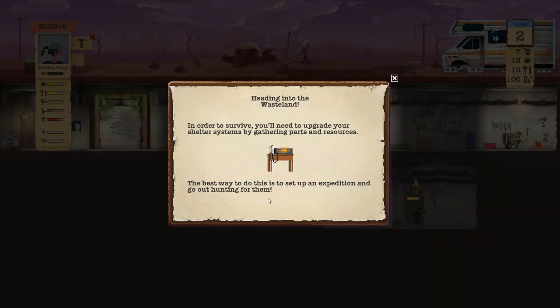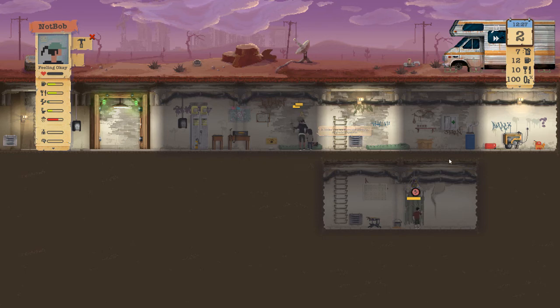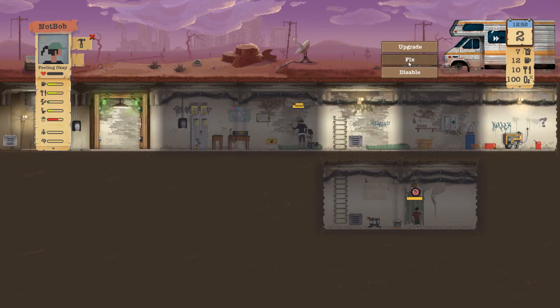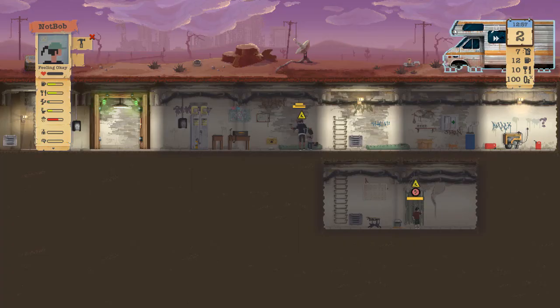Heading into the wasteland: to survive you'll need to upgrade shelter systems by gathering parts and resources. The best way is to set up an expedition and go hunting for them. Looks like we have parts to upgrade a system already! Upgrade tip: you can upgrade the oxygen filter, generator, and water filter for efficiency. The shelter doors can also be upgraded to help against shelter breaches — that sounds very important. Let me check what each upgrade requires.